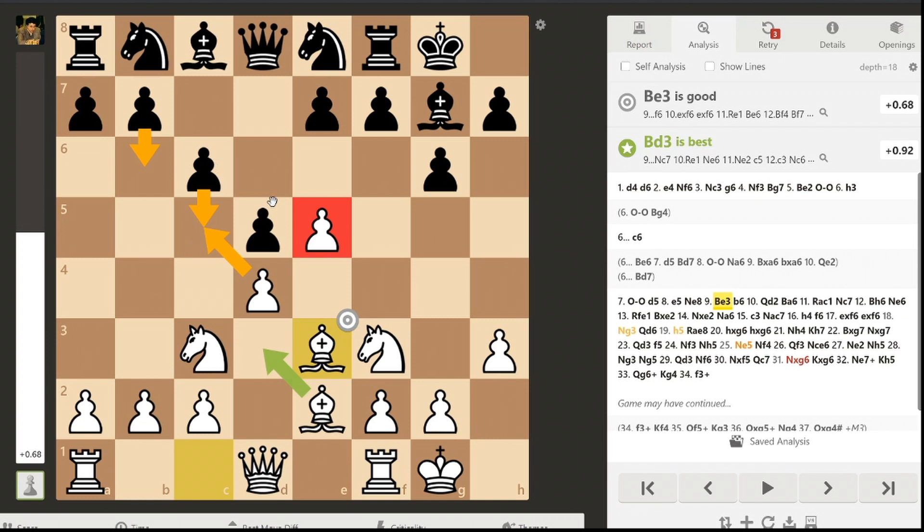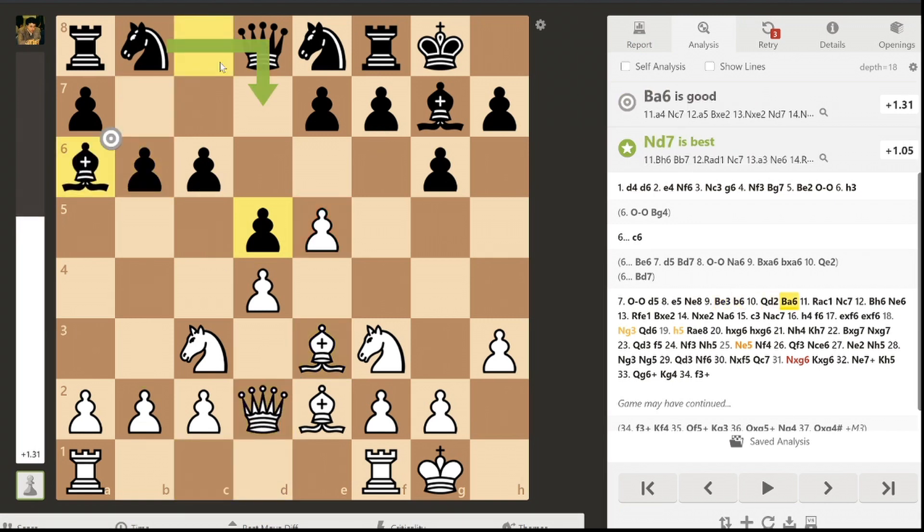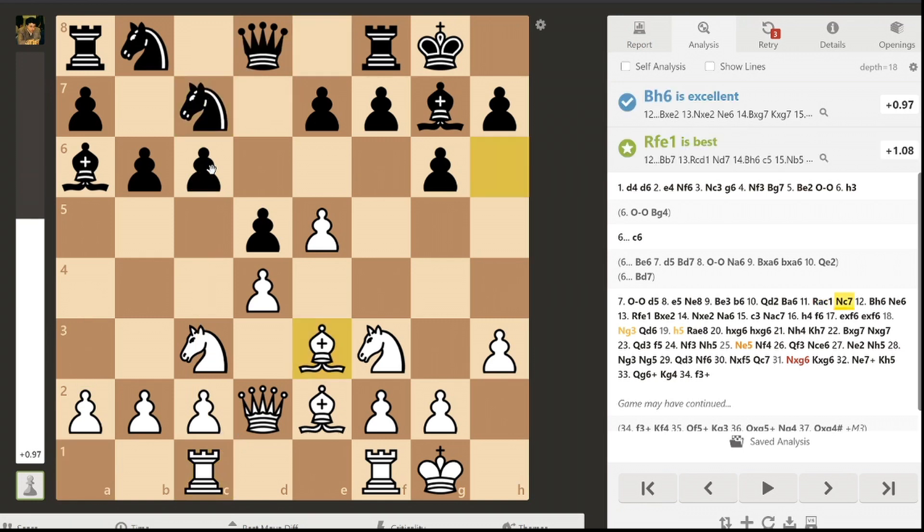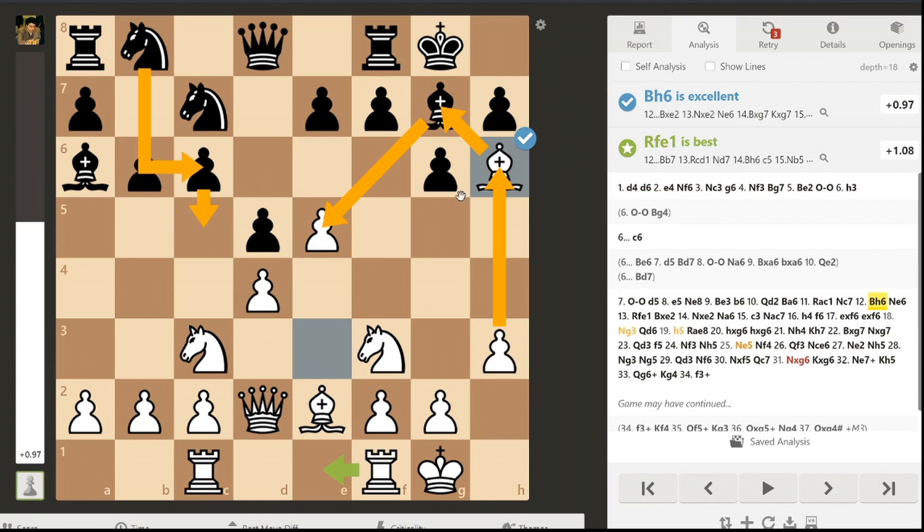Another idea Yasser has is to trade off the questionable light-square bishop, which he does right now. So b6, Qd2, and Ba6, trading off the bad light-square bishop for my good light-square bishop on e2. Then Rc1, with the idea of trying to open the c-file. So Nc7, Bh6 — the idea being to try to have a strong kingside attack and also eliminate the g7 bishop to alleviate the pressure it puts on the e5 pawn after c5, Nc6.